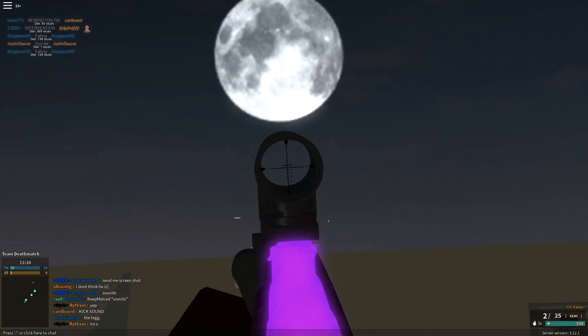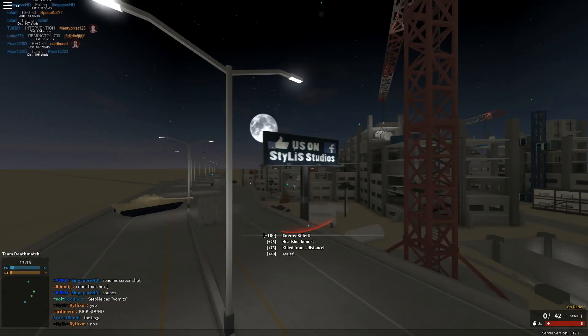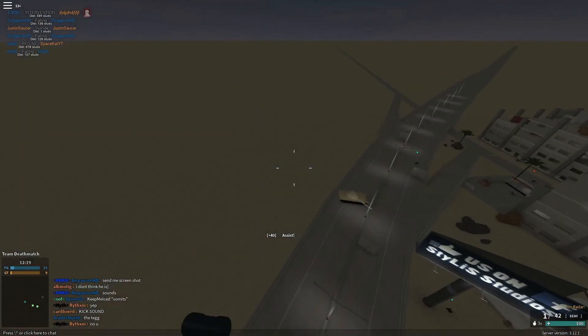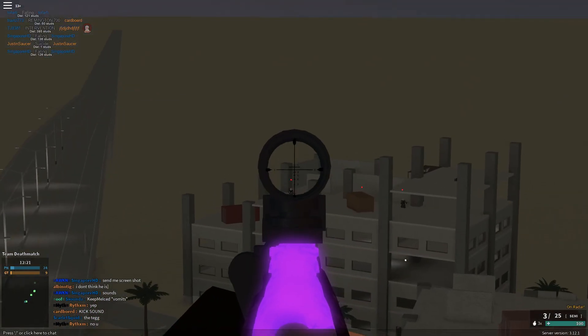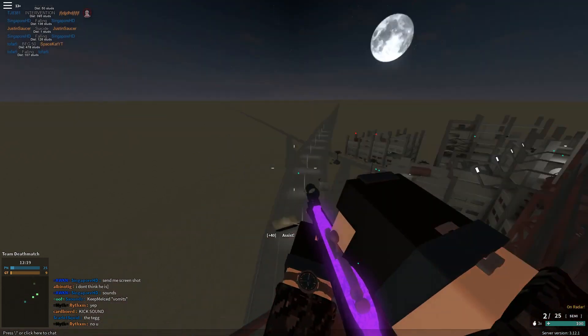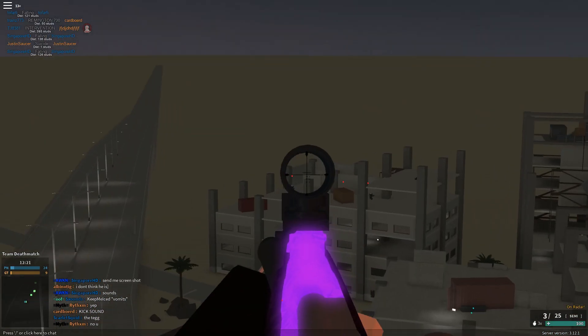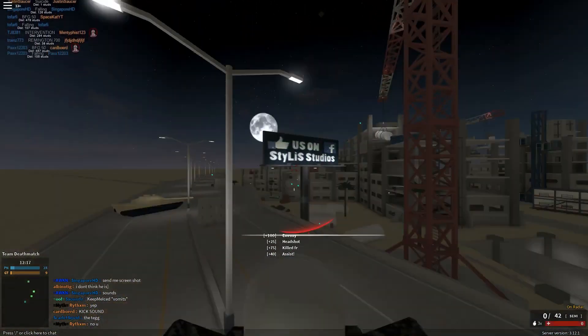So my actual number 4 spot is a 360 487-stud headshot cross map on Mirage Narrow. Right before I hit this, ToFarFeet hit one at 470 studs. It was just really cool — not only was the shot sick, but ToFarFeet hit right before I did, which made it even better.